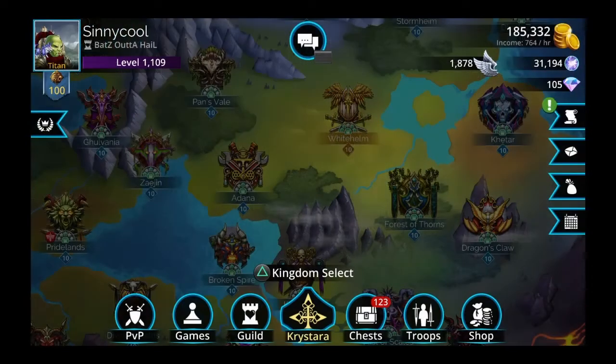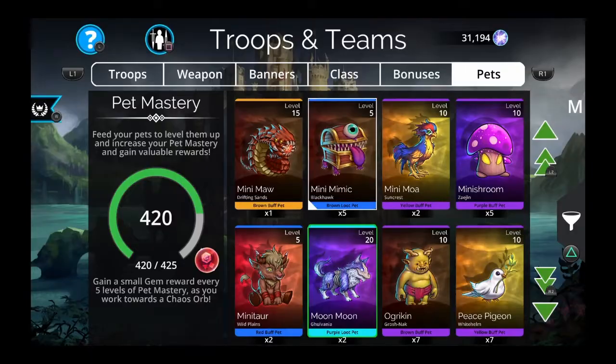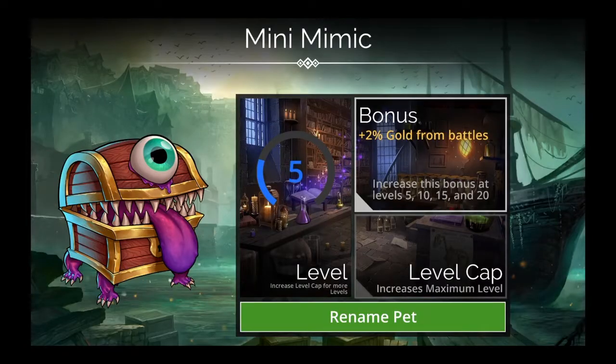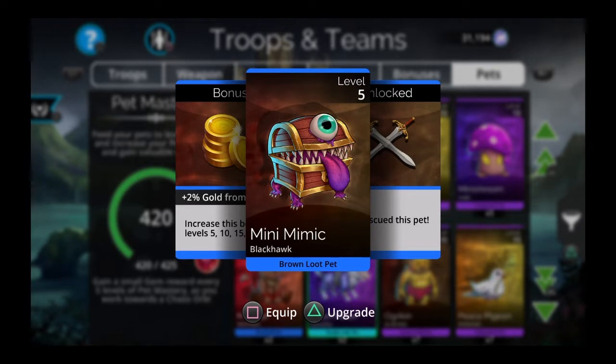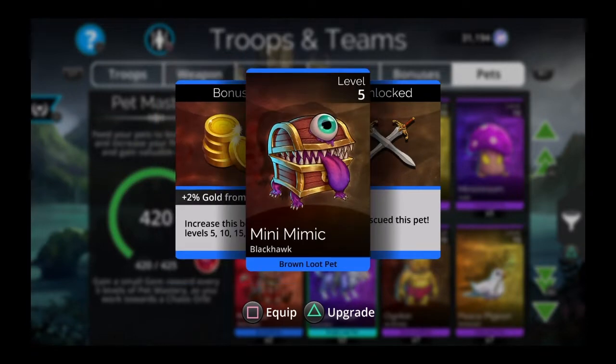Another passive thing before we get to the team is the Mini Mimic pet. He can give you up to plus 5% gold from battles. Once you get him fully ascended, you get that bonus from every single battle. It's not really worth throwing tons of gems at, but if you get lucky and get a few from your baskets, it's a nice extra way to get gold. You just need him ascended and leveled up.